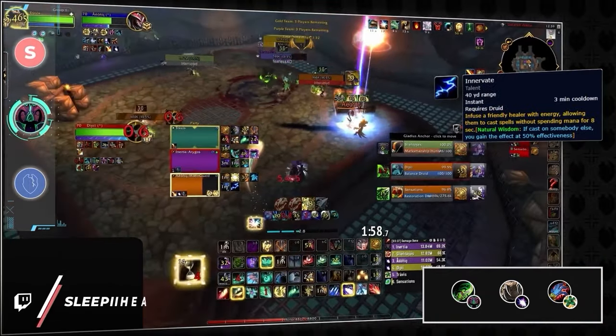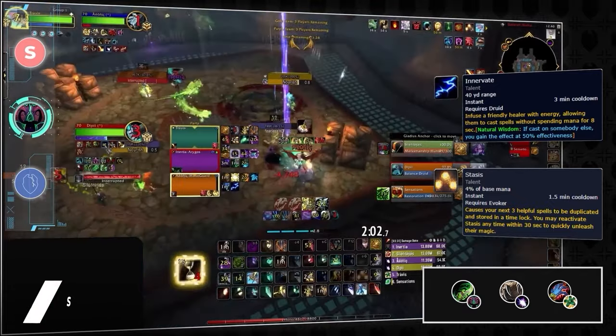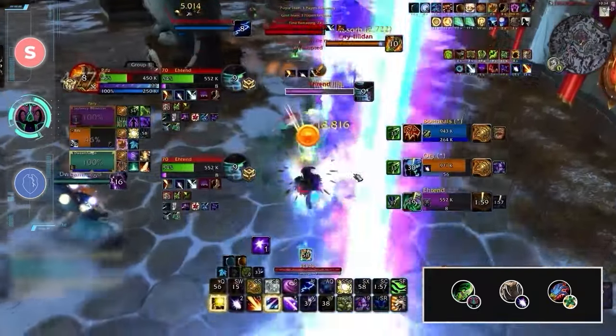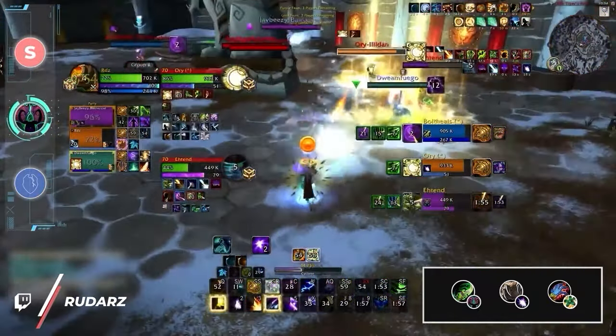As an additional synergy, Innervate pairs perfectly with Stasis. Evokers tend to spend a lot of mana to ramp their burst heals with this cooldown, but with Innervate they can basically save 20% of their mana bar. Despite its nerfs after the AWC, DH Boomy is still a fantastic ladder comp.